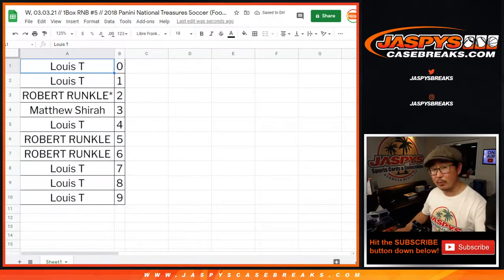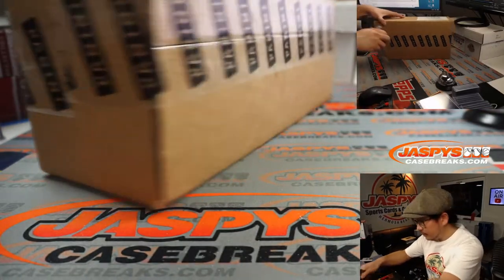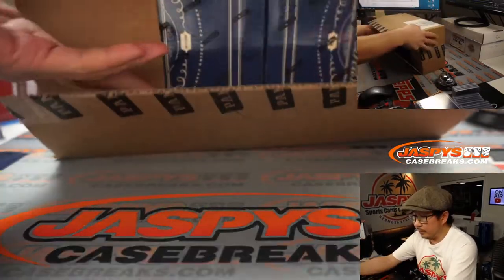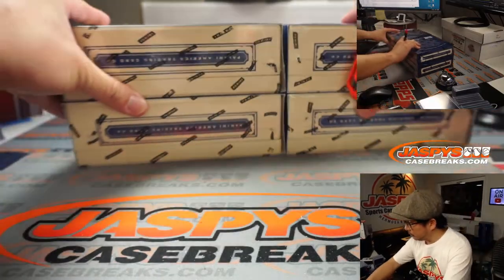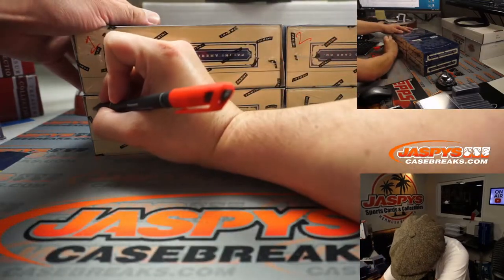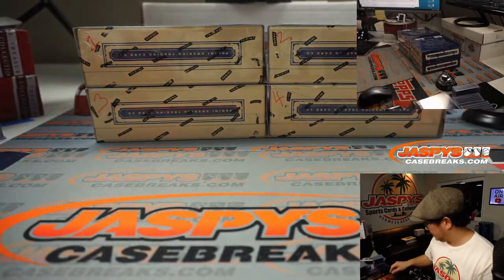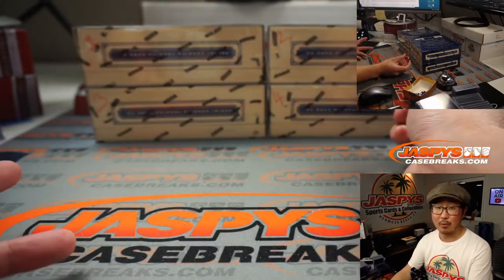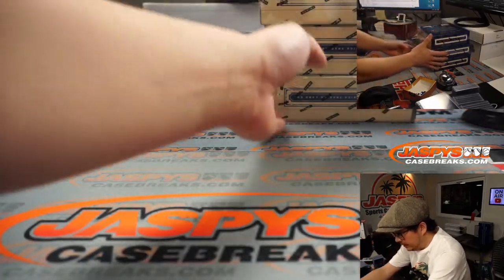I don't think there's going to be any trades, but while you're thinking about trades, let's pop open this fresh case right here and see what we got for you. We'll use that Bellagio die — if I roll a five or a six, I'll just roll again. Three. So we're going to do that third box right here, and we'll save this for next time.